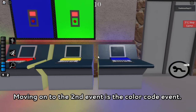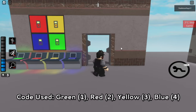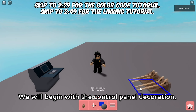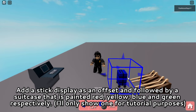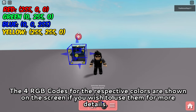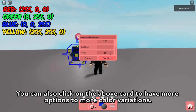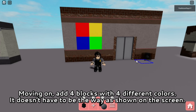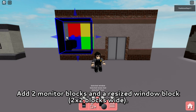Moving on to the second event is the color code event. We will begin with the control panel decoration. Add a stick display as an offset, followed by a suitcase which is painted red, yellow, blue, and green respectively. The 4 RGB codes for the respective colors are shown on screen. You can also click on the above card for more color variations. Moving on, add 4 blocks with 4 different colors, 2 monitor blocks, and a resized window block of 2x2 blocks wide.